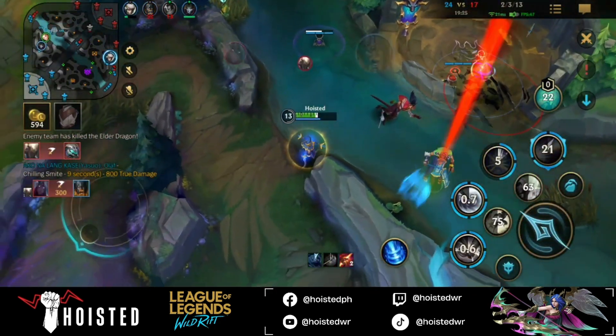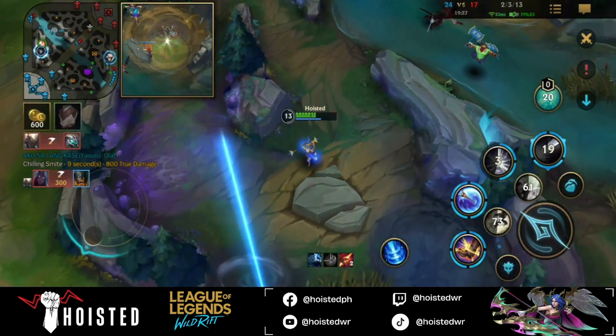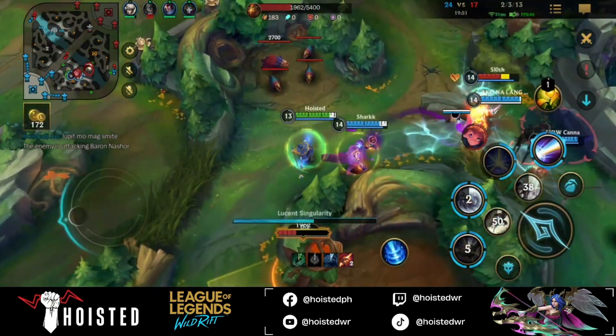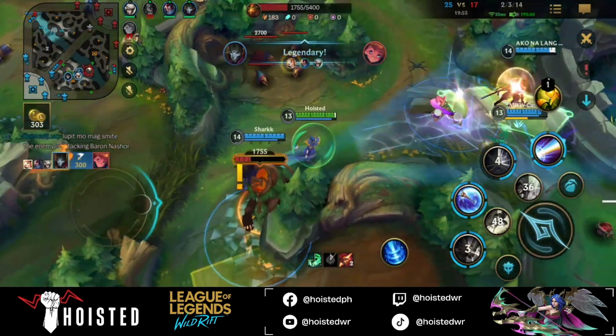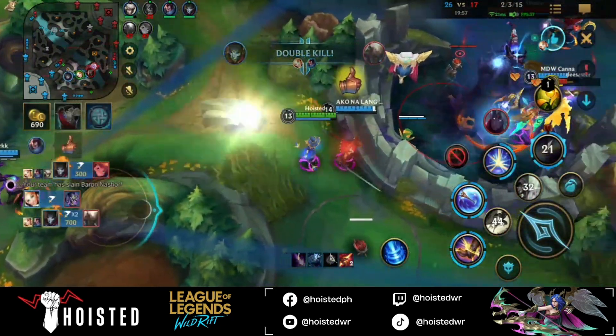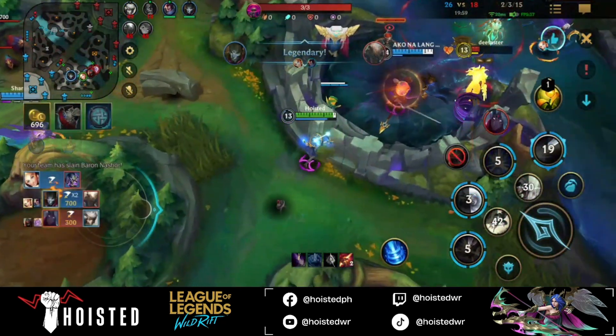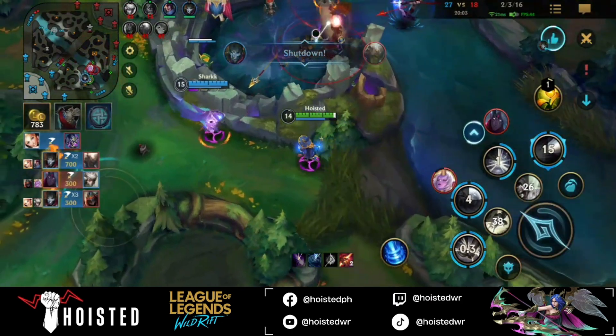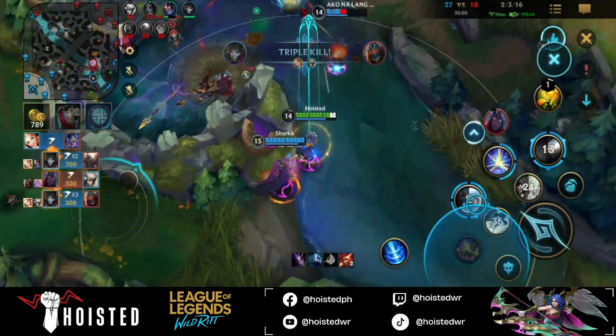Unless your enemies are all dead, forced to back to defend, or there is no enemy jungler available to contest. I was able to perfectly time my Q on Zoe, getting the pick-off we needed. I also luckily stalled the Baron with my ultimate. Jean went nuts here, getting a pentakill for himself.